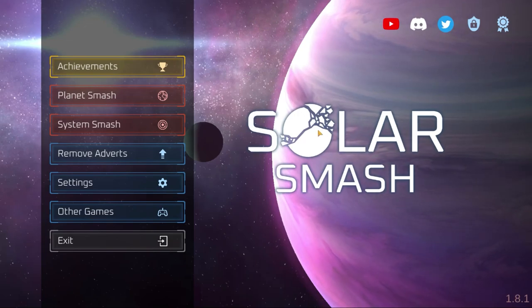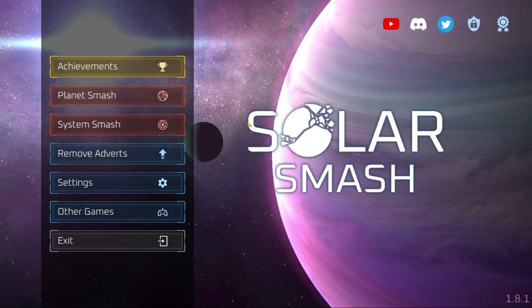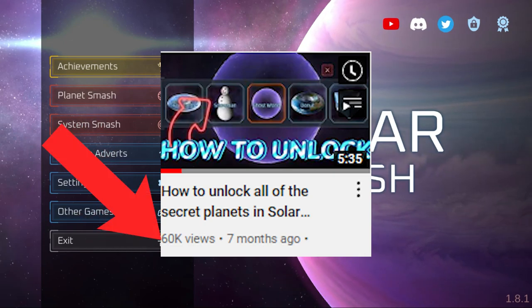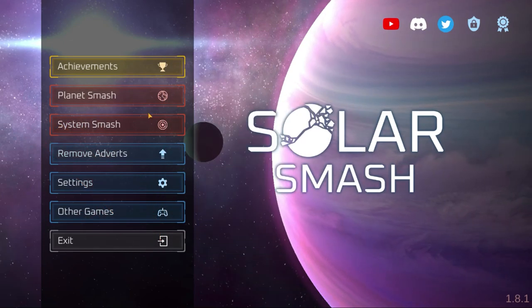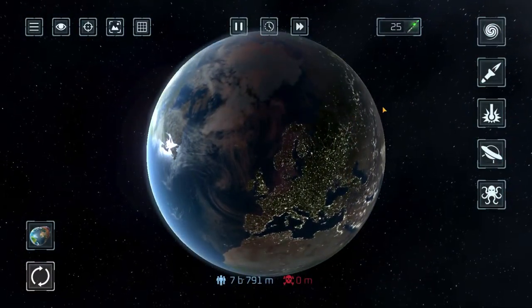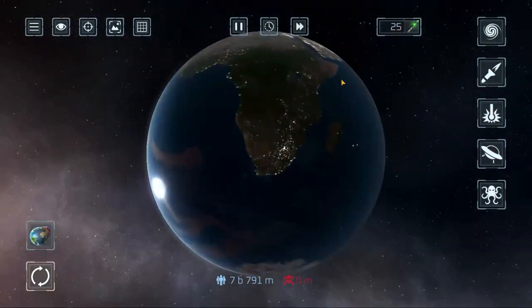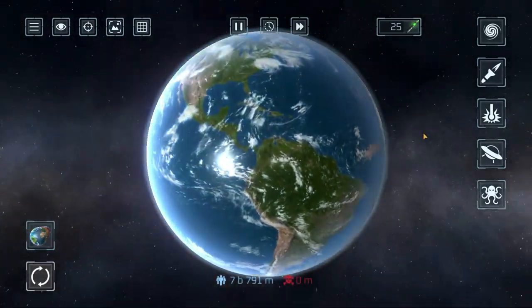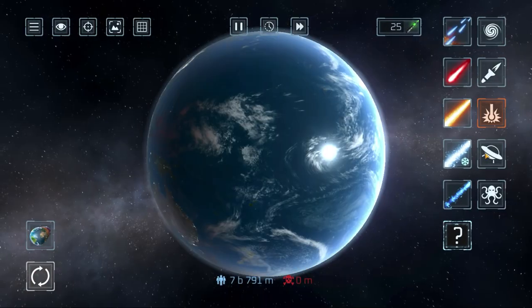Hello, this is soullessmash. I made a tutorial about this game like seven months ago and it went pretty well, so here I am making another one. I'm just gonna show all of the easter eggs and secret planets because the other tutorial is now outdated, and also a bunch of people kept complaining that the planets wouldn't work.